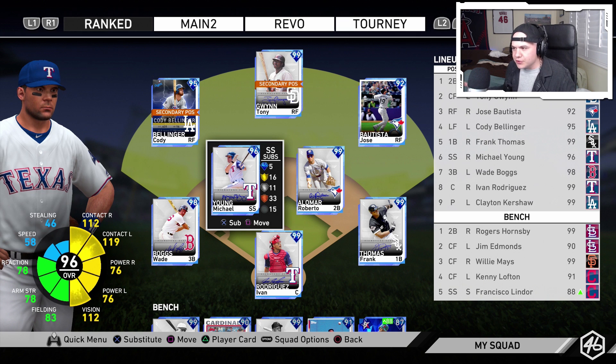This gives me an all-signature series infield — every single position in the infield is signature series. We have Roberto Alomar at second, Frank Thomas and Wade Boggs at the corners, with Pudge behind the dish. I could have an all-signature series outfield too, but I still want to keep Bautista and Bellinger in there for the lefty-righty balance.